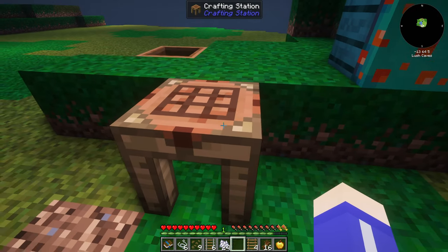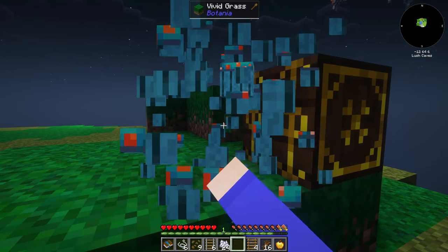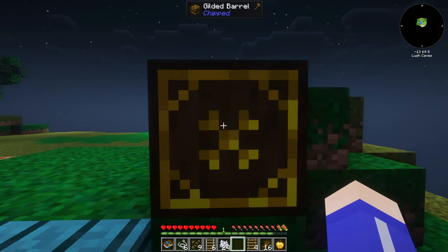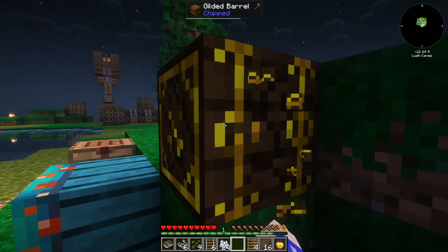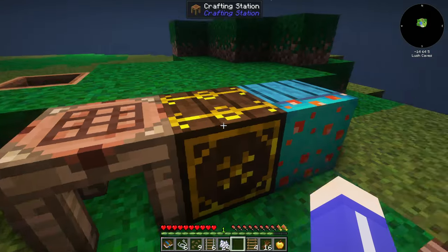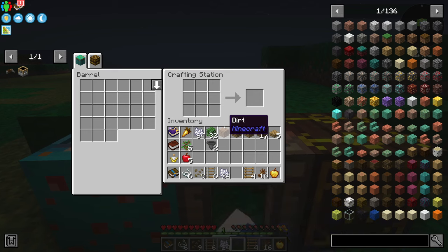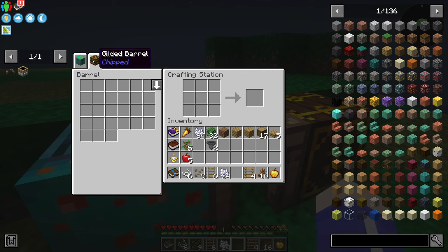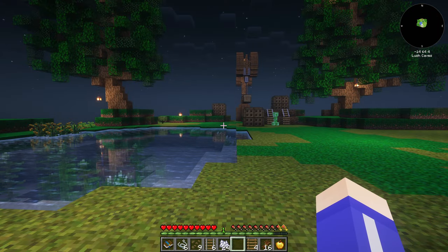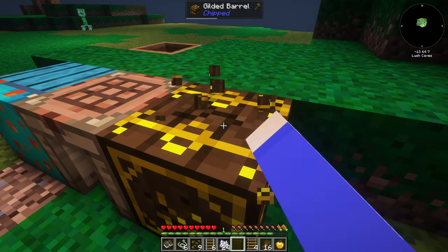Let's use these for storage right here. Actually, let me re-break these - I want to see if they work with the crafting table. It should... yes, it does see this one! If I put this on the other side, does it see both barrels? It only sees one... actually no, it does see both. All right cool, that works. We'll leave that there and take care of it in a little bit.